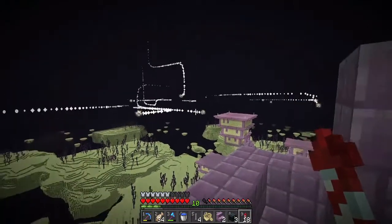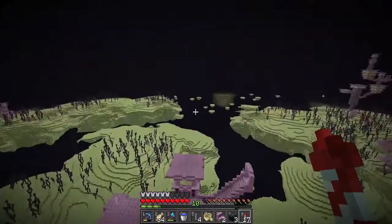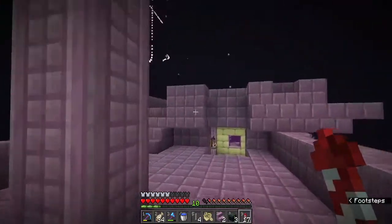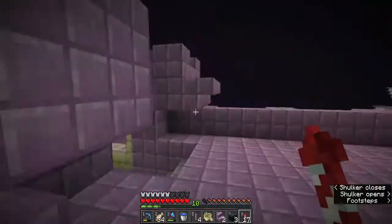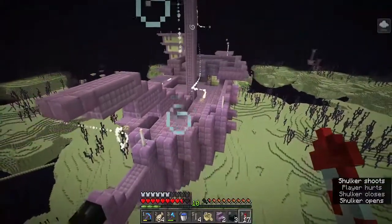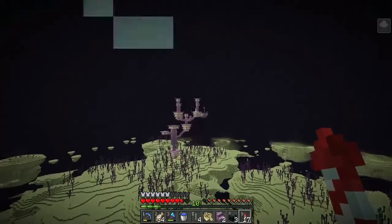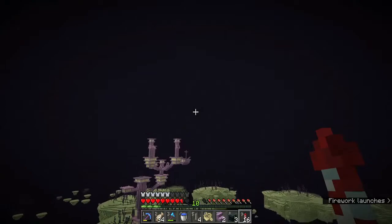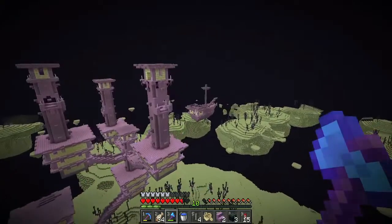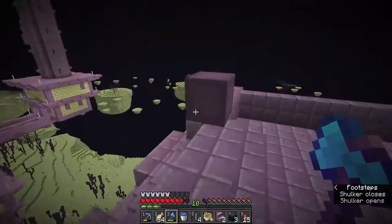I'm about to get blasted by all these shulker bullets and I have not been able to clean out this particular city because I lost my bow. I didn't think about that before I came to the End — I lost my bow when I died. These things are just ravaging me, so I think I'm going to move on to the other one. I need to get a bow before I can come back and really take care of that city. I'm going to run over here to this one and see if I haven't raided it yet. The shulkers are still on this ship, which means I ought to be able to get down in here and find myself yet another elytra.